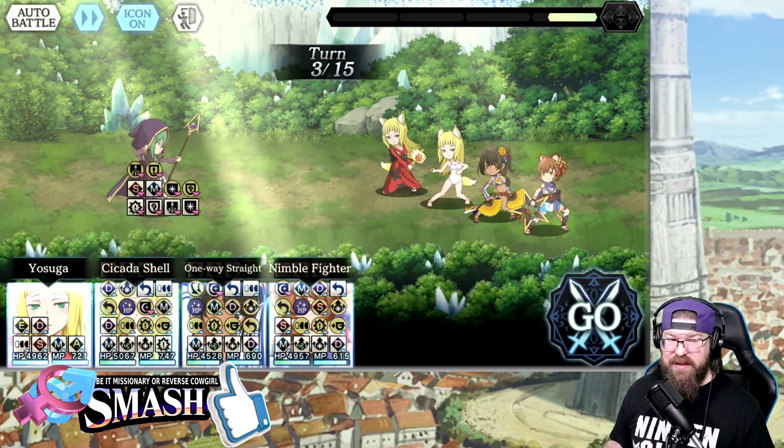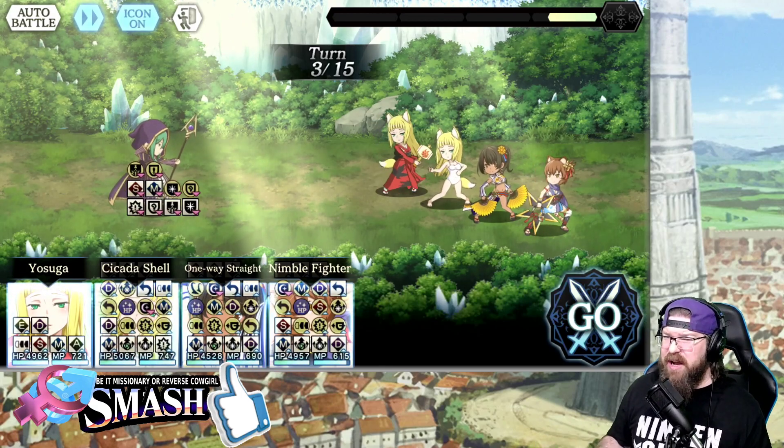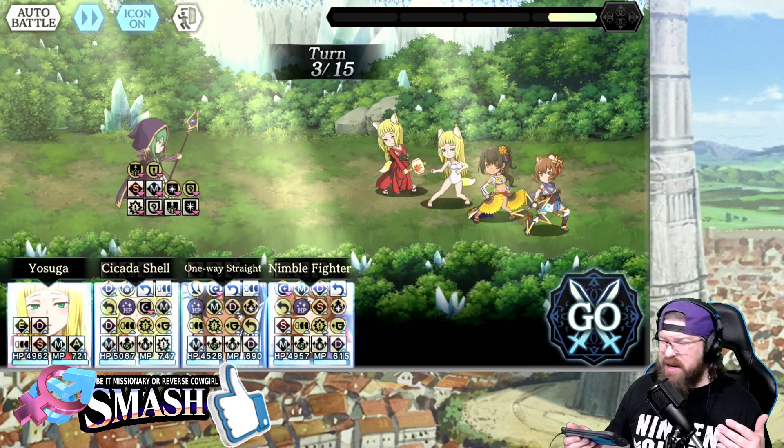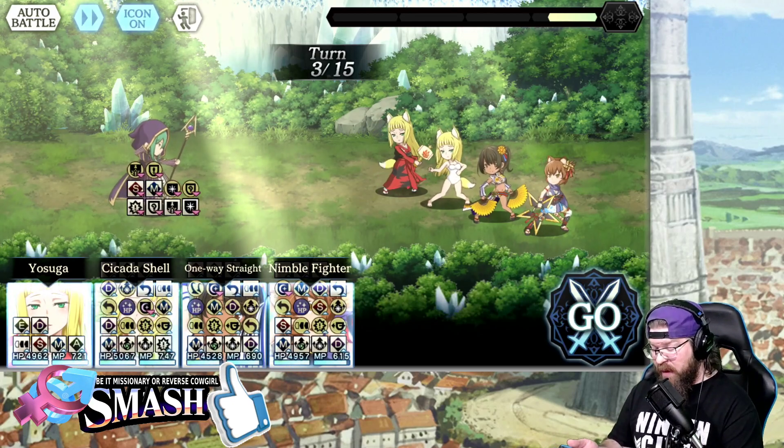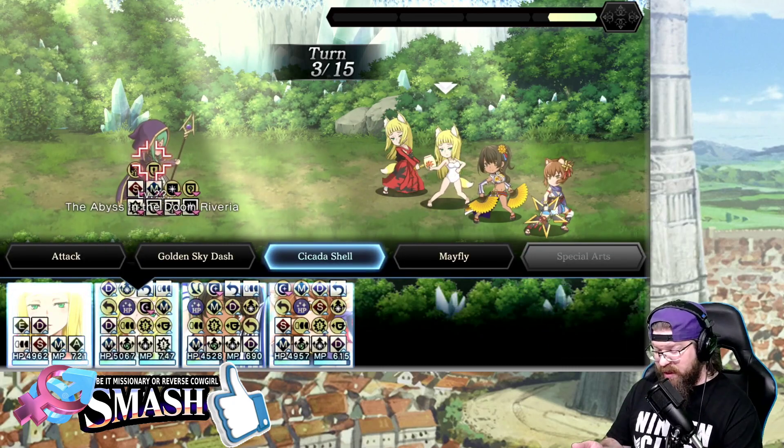On this turn I'm going to go ahead and do Yosuga with Haruhime — that's going to basically replicate everything at turn out. It gives me one extra turn to kind of think about what we're doing. I don't need Akane on this turn because I don't need that debuff until next turn anyway, so I'm going to do Yosuga on this turn and give myself a little bit of breathing room.